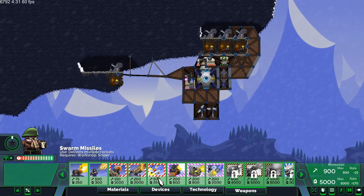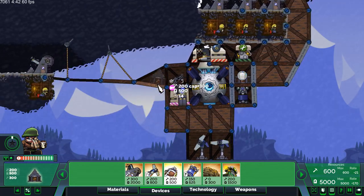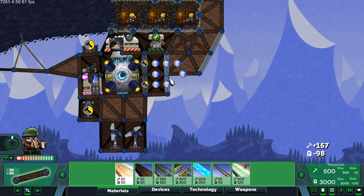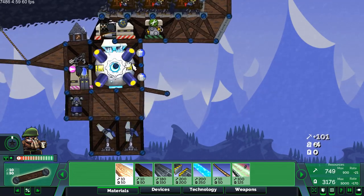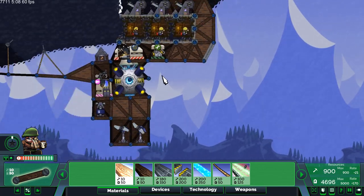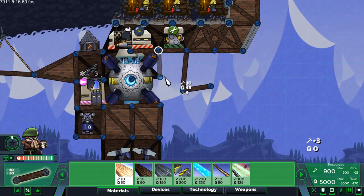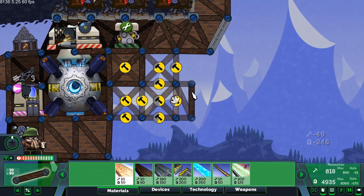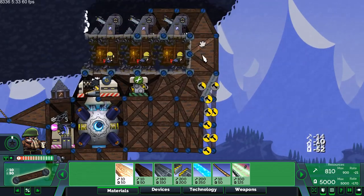The next tip is do not leave your core exposed. For example, if I just remove this storage here — if your core is only one piece of wood from protection or has no protection at all, players tend to forget the core can be sniped or one-shotted, which means game over. You need more than one piece of wood protection — something like this should be enough. If you're smart you could add more layers, but I'll cover that in another video for intermediate tips.